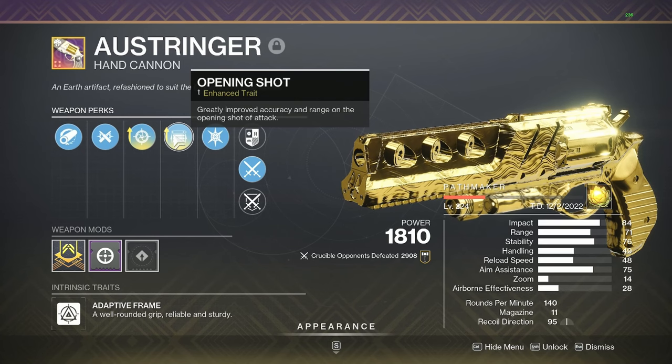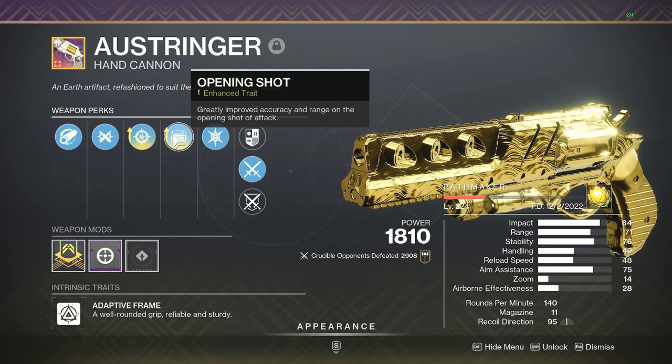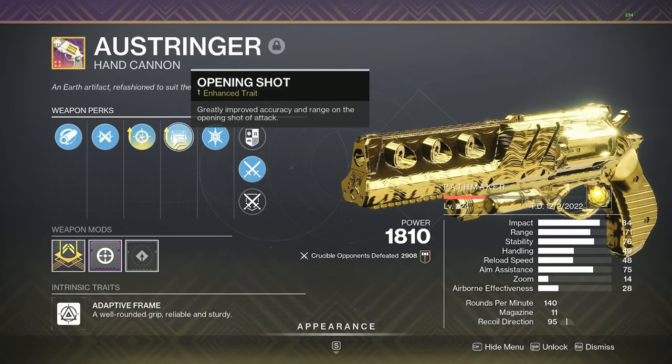You can also go with Zen Moment — if you're on controller, Zen Moment might be very good for you because it gives you stability, and on controller hand cannons need stability. You would want that the most.